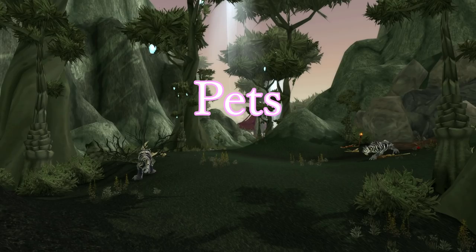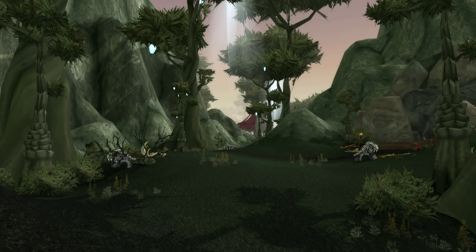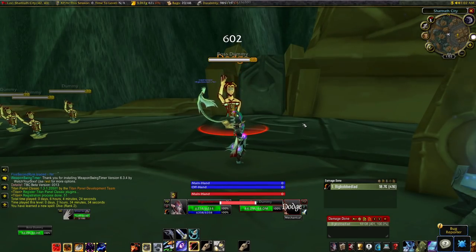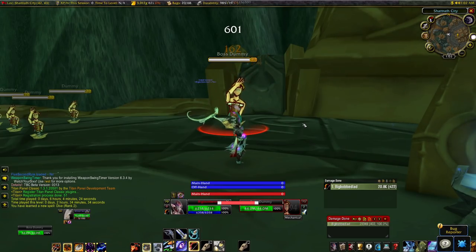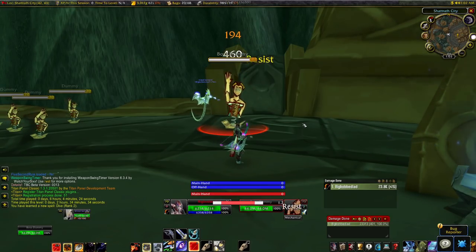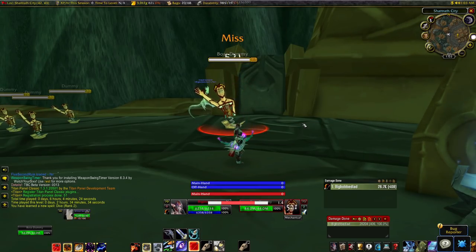Pets. Wind Serpent might be dead - its resist chance seems a little too high. I did predict this, mentioning many times that p-servers had incorrect resists for wind serpents, which was why they pulled ahead of Ravagers there. Someone in the hunter Discord found the original TBC data: Lightning Breath has a 13% full resist and 5.14% partial resist chance. At those numbers Wind Serpent loses to Ravagers and Cats even with a fairly high crit rating. The only places I can see it pulling ahead: lots of Enhancement Shamans with no Elemental Shamans, exceptionally high armor targets, or fights with lots of movement where a ranged pet skill is valuable.